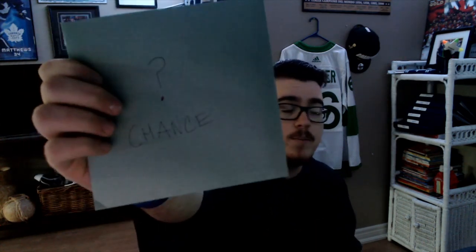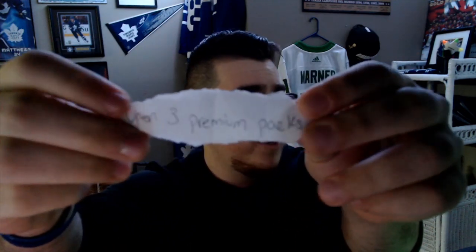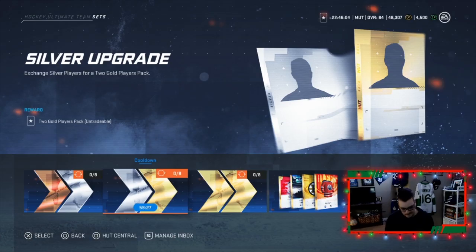This is the first time we're landing on this spot since we added it to the series. We've got the chance envelope that I introduced a couple episodes ago. We're going to open it up, mix all the papers around, and pick one out. This one says: open three premium packs.